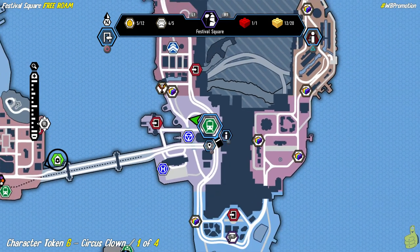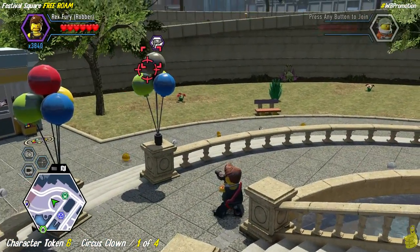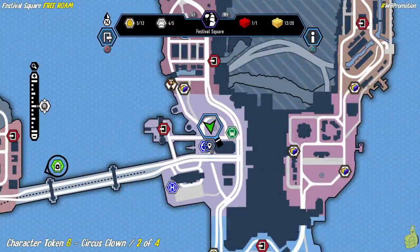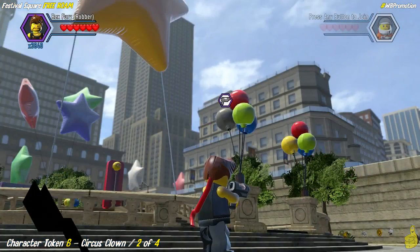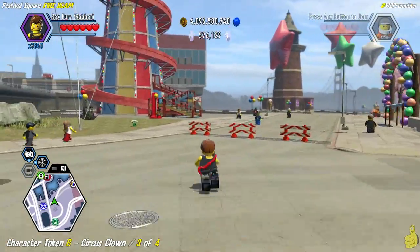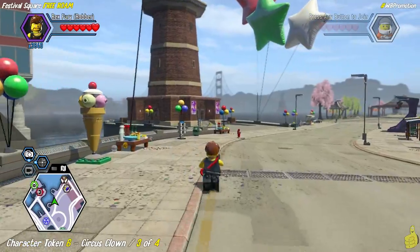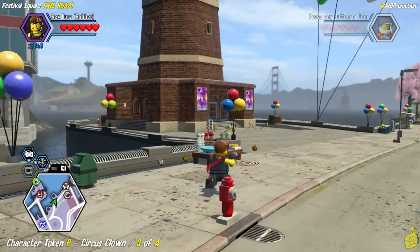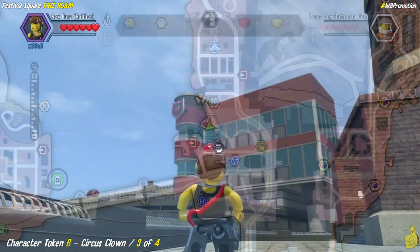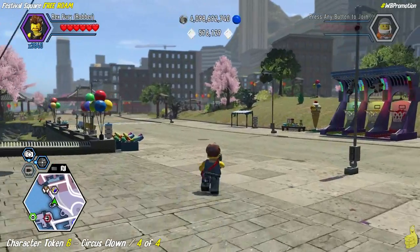Here's another one — character token number six for the circus clown. It actually requires us to blast or color four different balloons scattered in the area. We're going to show you where all four are, and yes, we have quick links for these because they are kind of scattered out. First two spawn right here in this roundabout area — both on the left-hand side. The next one, we cross the street and follow the shoreline. It's actually right up there at the clock tower — the brick one, not the bright red slide one. It's tucked along the upper part of the shoreline on your map.